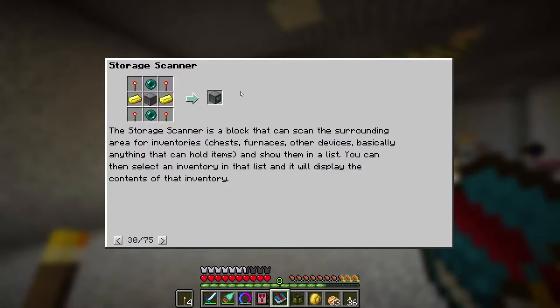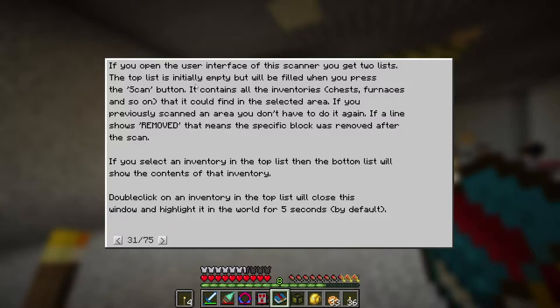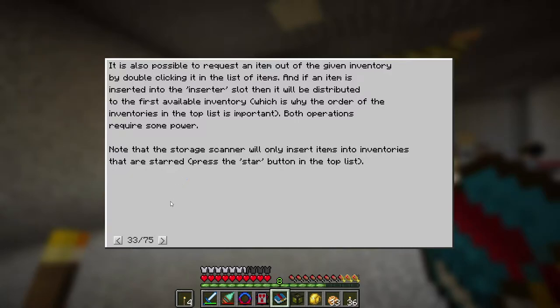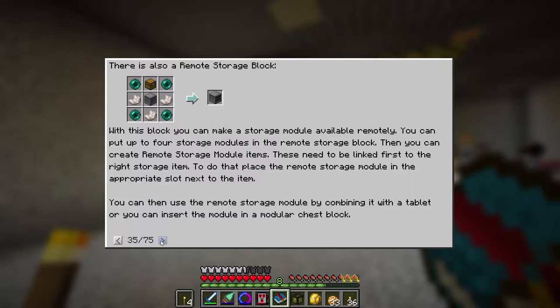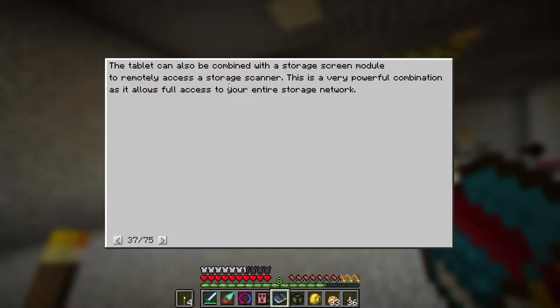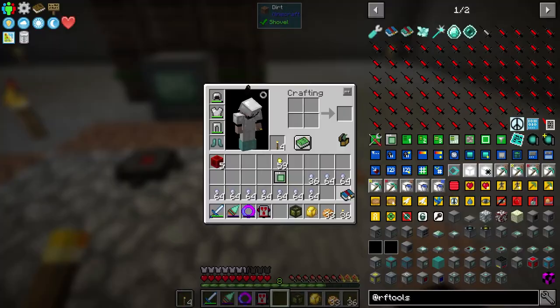We are going to look at the storage scanner. Storage scanner — surround, yes yes. Double click on inventory, you can search, select the radius. The modular storage block — there's also a remote storage block which is not what I want. Offline access with a tablet — remote or normal storage module. You need to craft the tablet together with a storage module and you must charge it with sufficient energy. The storage screen module to remotely access a storage scanner — full access to your entire storage network. Okay, so a storage screen module is what I need.